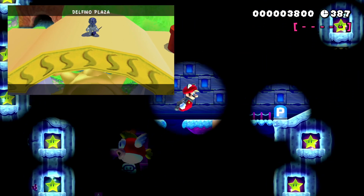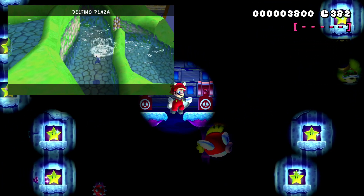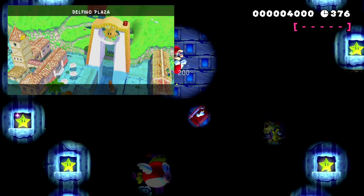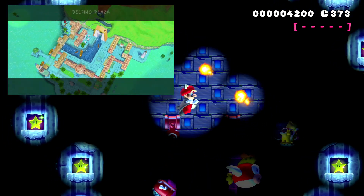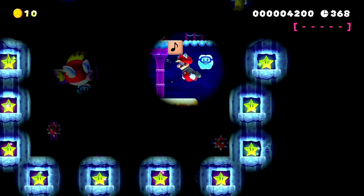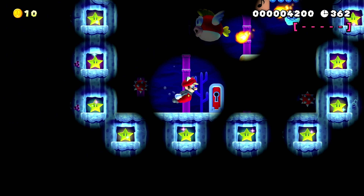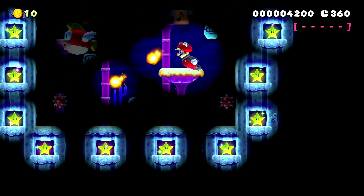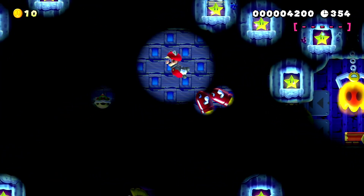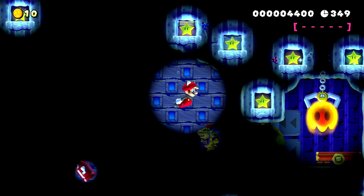Next up we have a battle with Bowser Jr. underwater. I don't quite get this reference — I don't think we ever battled Bowser Jr. underwater, so maybe this was just a unique addition. You have to hit him three times underwater to escape the room, then you get into a phase where you're chasing Shadow Mario down a hallway, racing him to the end as enemies come out of blocks he's triggering. It's kind of hard to replicate that in Mario Maker, so I get it.